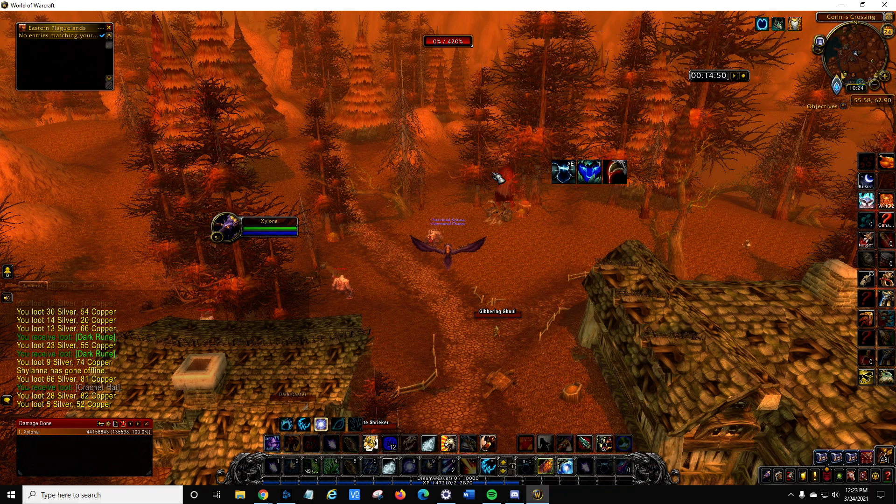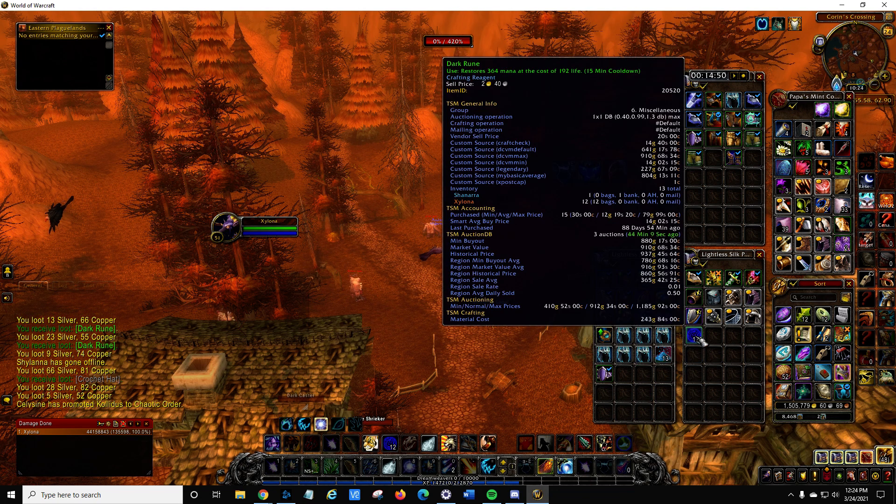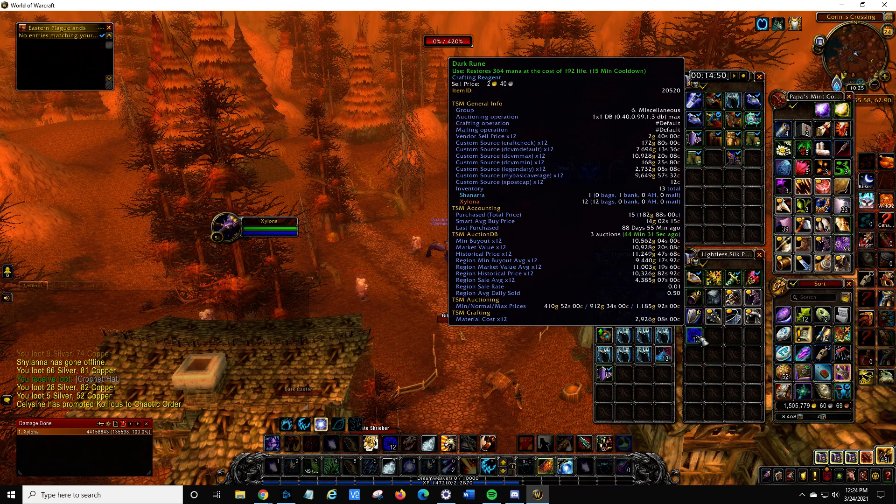I've been farming this one area for about 15 minutes. The primary reason I'm farming here is for these things called dark runes — they're used in several recipes including tailoring and blacksmithing. They're really expensive on the auction house, so in 15 minutes I've been able to get about 12 of them. That's about 10,000 gold, or about 40,000 gold per hour if you could actually move that many over time.